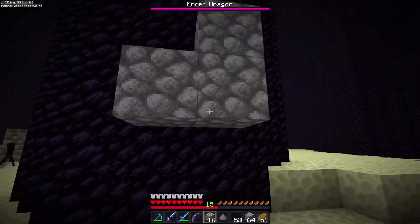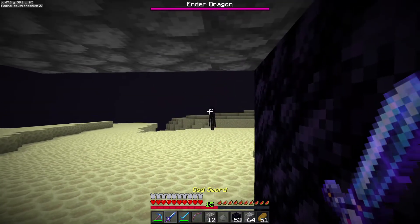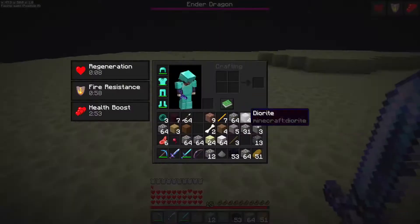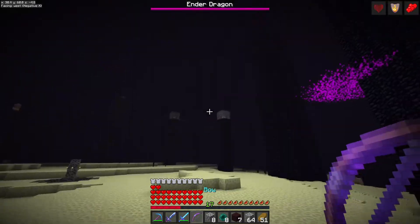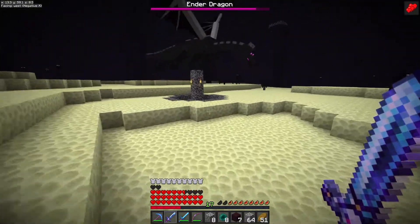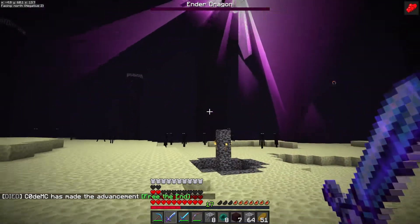First things first, I probably need to kill an enderman or two. I need some pearls and I need to get that health up. Health is up. Let's make some endermen mad — you don't know what kind of sword I got. There we go, pearls. Now we can start working on these towers. Alright, we have our towers down and he's down. One hit — no, four hits. Four hits and we have beaten the game with the God Sword!